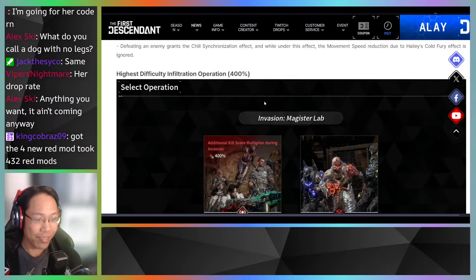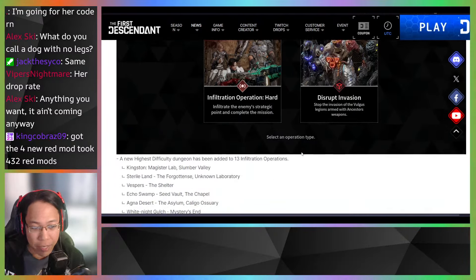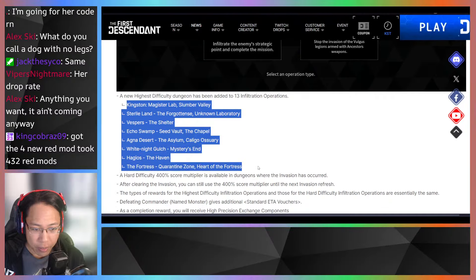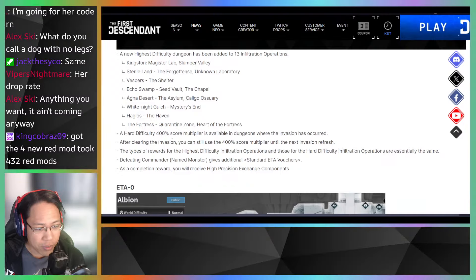The devs mentioned Frost Watcher would be helpful with Viessa and Haley, but knowing the community, we'll probably find some way to make it super OP on another descendant. Now — highest difficulty operations are now at 400%. Before this update we were at 250%, so that's a major upgrade. The new highest difficulty dungeon has been added to 13 infiltration operations including Magister Labs. Most infiltrations have been added, with a couple exceptions like White Knight.